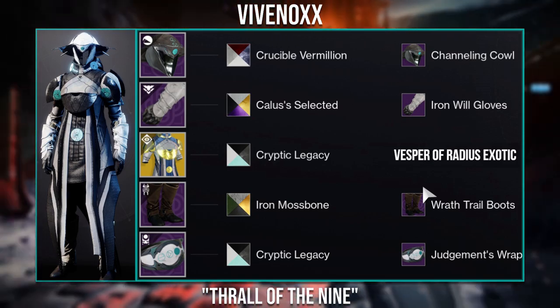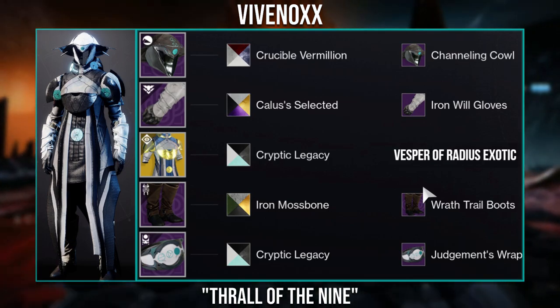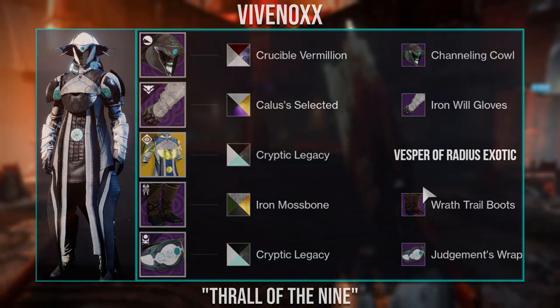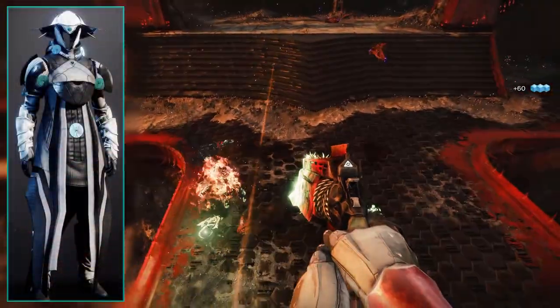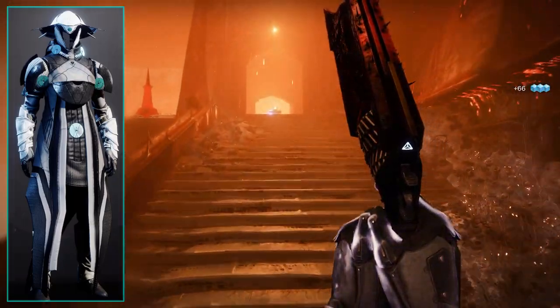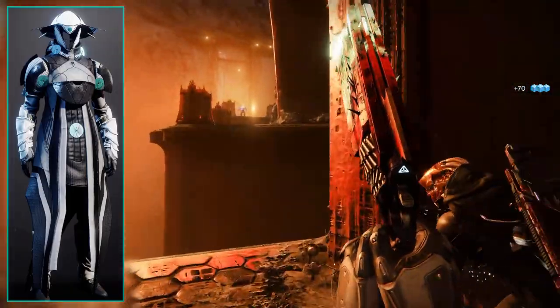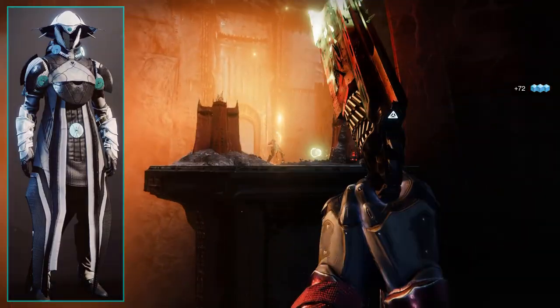Unfortunately most of these shaders are no longer obtainable, with Crucible Vermillion and Iron Mossbone coming from past seasons. Callus is Selected came from the Leviathan Normal Raid, which was removed from the game. And then there's Cryptic Legacy, which is still obtainable, although you must complete the Deep Stone Crypt Raid flawless. Overall it's a fantastic use of different pieces and shaders, and I think it was a perfect idea basing it off the Nine. In terms of difficulty and execution, they did a phenomenal job. So congratulations Vivinox on winning and getting your first title.